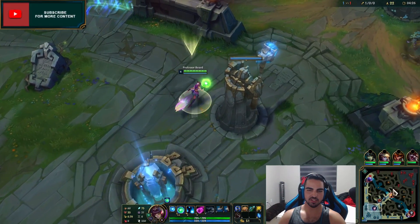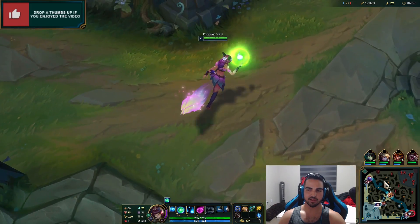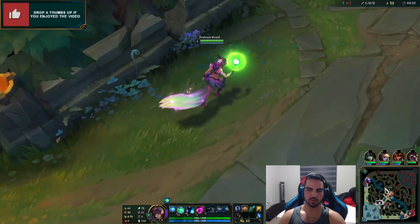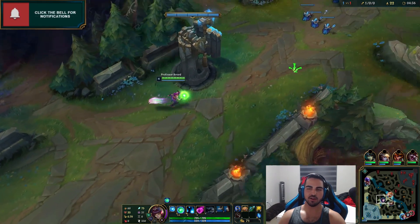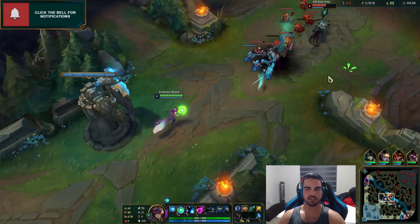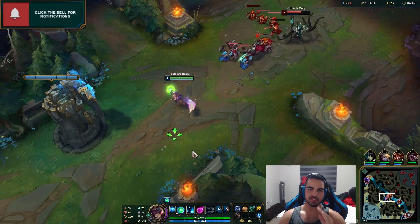I don't know if you guys can tell, but there's this interesting majestic noise that Ahri has whenever you're looking at her. So check it out. Kind of interesting. I thought that was more of like a legendary skin thing like Arcade Sona, but looks like they're adding it into the Commonwealth skins too.